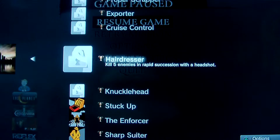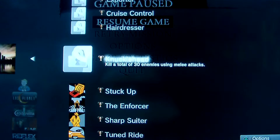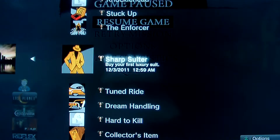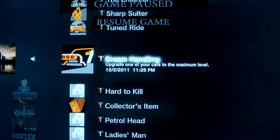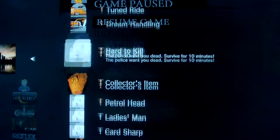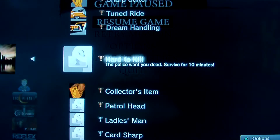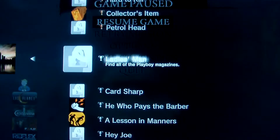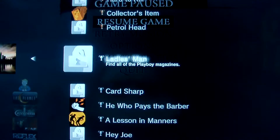Kill five enemies in rapid succession with a headshot — 30 enemies. I'm just going to do all of these. Rob five stores in under five minutes. Upgrade one of your cars to the maximum level — I just did that. Survive for ten minutes — I'm probably going to do that one, and the video is going to be actually ten minutes depending on how well I succeed. Hard to kill. Collector's item — find at least one collection. Drive at least 30 different vehicles — I'm going to try that. This is the one I'm trying to achieve for you guys: Ladies Man. Stay tuned when I get all those magazines, and I'll actually help you find some magazines at his house.